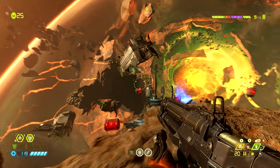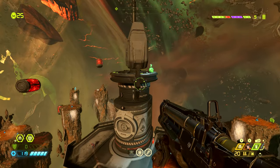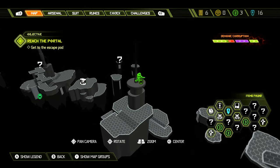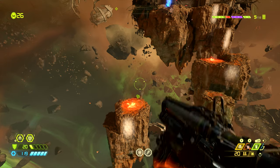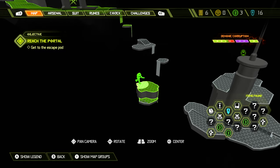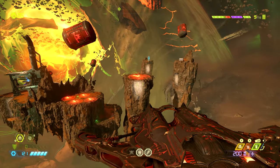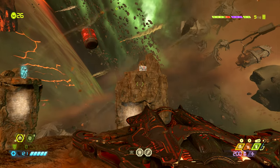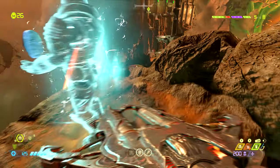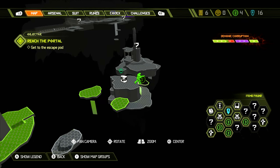Now once we come out into this huge shattered space area we need to come onto this launch pad which will send us flying onto this island. Turn to the right and jump on top of this satellite dish where we can find an extra life. From here jump over onto this island where we can find 50 armor. Then jump onto this bigger island in the middle. From the top of this bigger island jump onto this little island and then up onto the top of this rock, turn to the left, and jump on top of this one where there is a sentinel knight holding a Praetor suit point — be sure to grab this, it's very easy to miss.